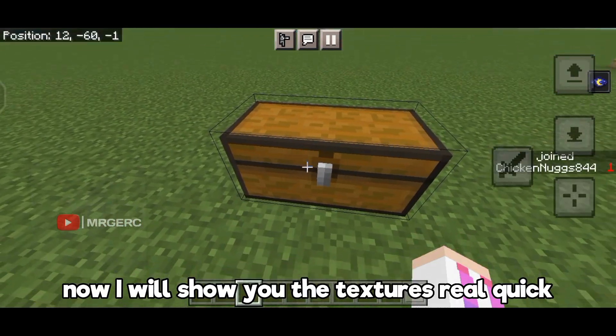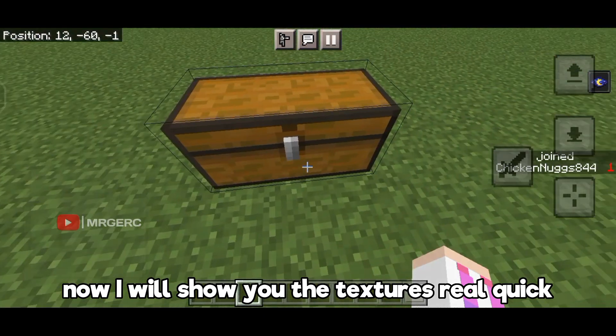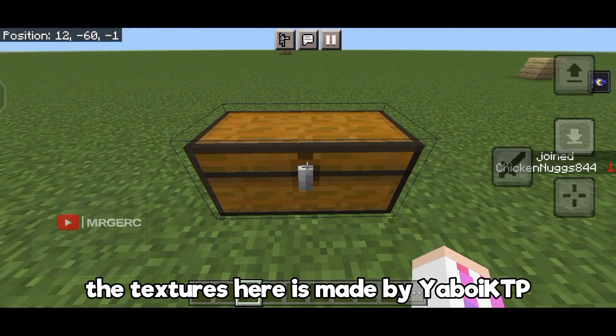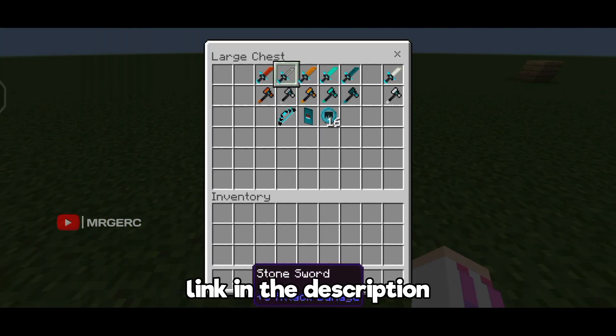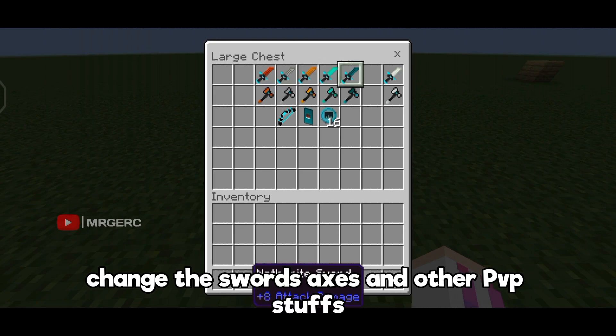Now I will show you the textures real quick. The textures are made by YaboyKTP — I would recommend you check him out, link in the description. They change the swords, axes, and other PvP items.